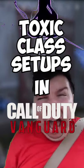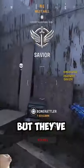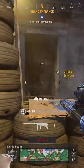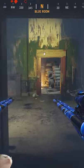Toxic class setups in Call of Duty Vanguard. Does anybody remember the akimbo rangers from Modern Warfare 2? Well, they're back, but they've transformed from HIV to full-blown AIDS. The double barrel is the last shot you unlock, and because you only get two shots, you typically die as soon as you have to reload. The reload is slower than two old people having sex.